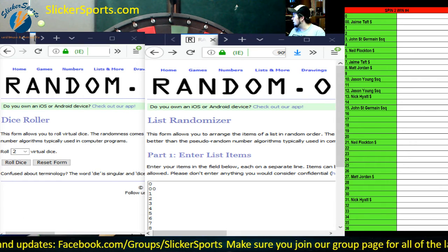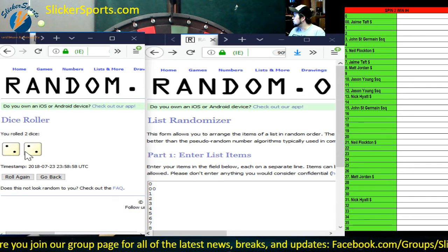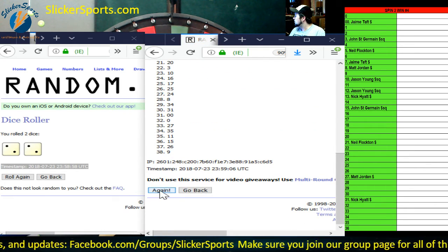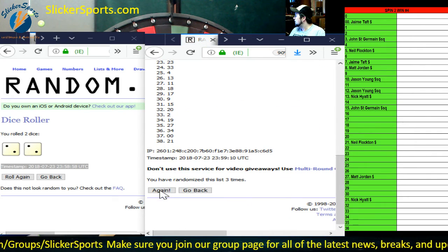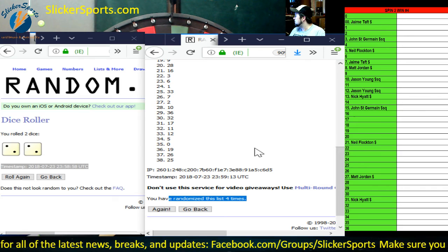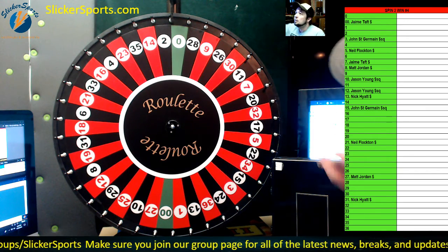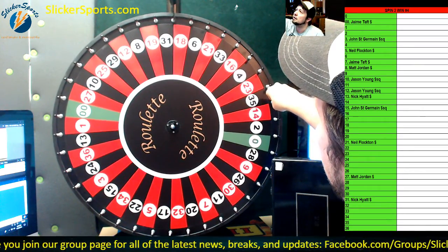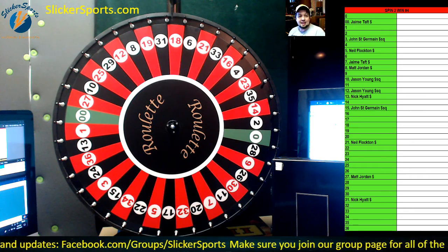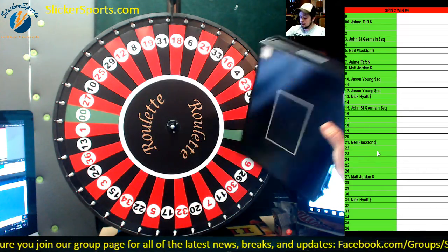Alright, here we go — let's find out what number the wheel will be starting on. Here is your dice roll. We only reroll snake eyes — two and two — four times, and there's your timestamp. Four times: one, two, three, fourth and final time. You're going to start on number 18. Randomized four times, so spot 18 is where we're going to start. We are going to spin this wheel one time, and if it lands on any of these people's numbers on the right-hand side, they get briefcase number seven.